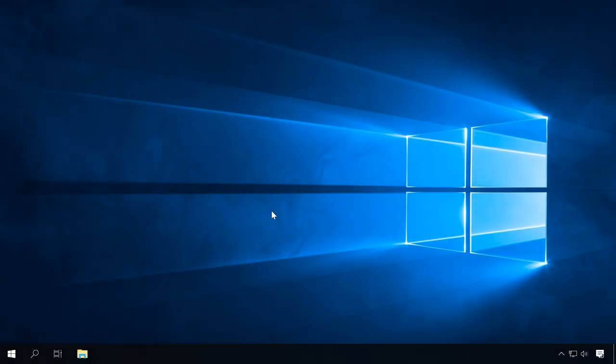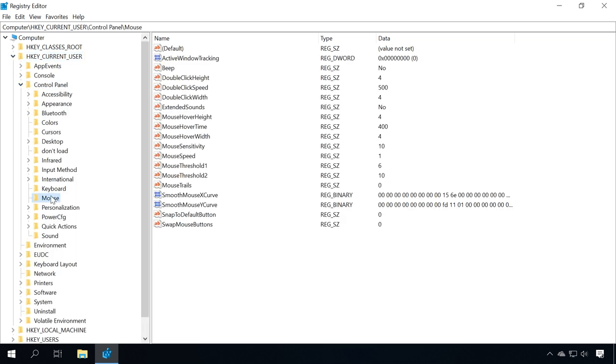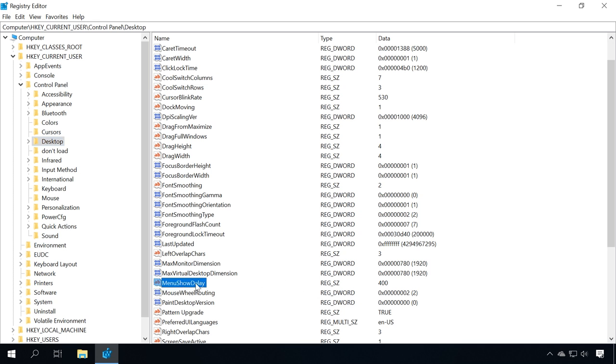Step 9 is tweaking the registry. Registry tweaks are software, user and operating system settings stored in the system registry. Some of them can also influence your computer's performance. I'll show you only a few. Start the Run tool and type regedit. In the registry, go to the folder HKEY_CURRENT_USER > Control Panel > Mouse. Find the key MouseHoverTime and change its value data to 10. In the same folder, Control Panel, go to the Desktop folder. Find the key MenuShowDelay and change its value data to 10. Restart the computer for the changes to take effect. Remember to never change anything in the registry if you don't know what exactly you are doing — the operating system may crash easily.